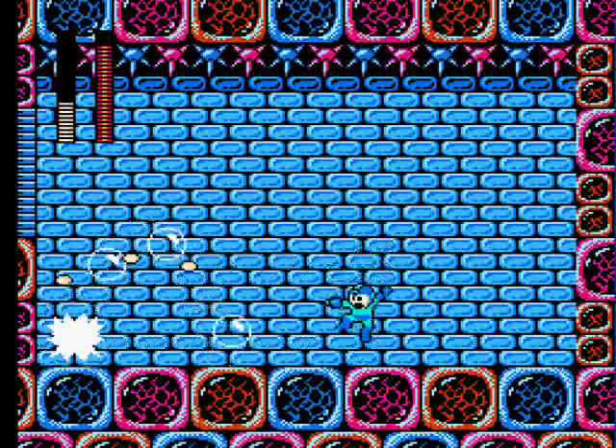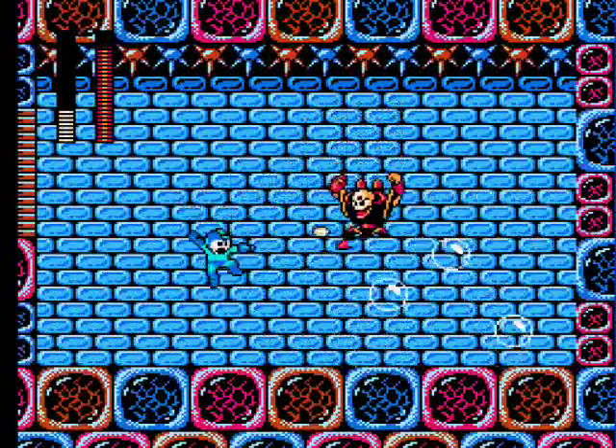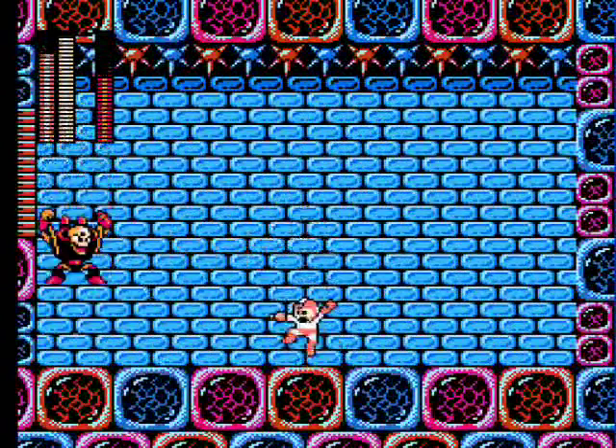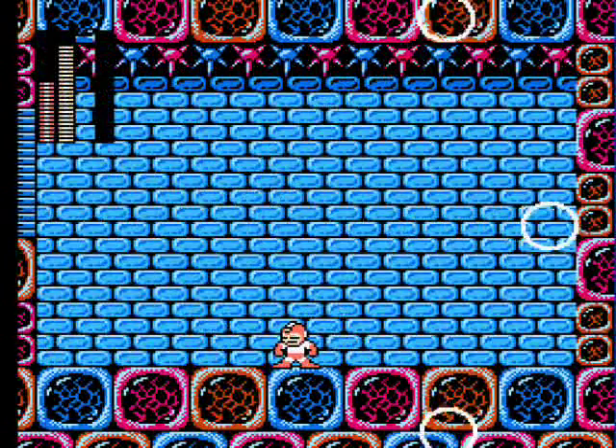Bubble Man prevents him from being such a pushover with the arm cannon. But water and electricity don't mix, so pull out the spark shock and blast Bubble Man to hell. Just watch out when he's jumping — you're underwater and the ceiling is encased with spikes.